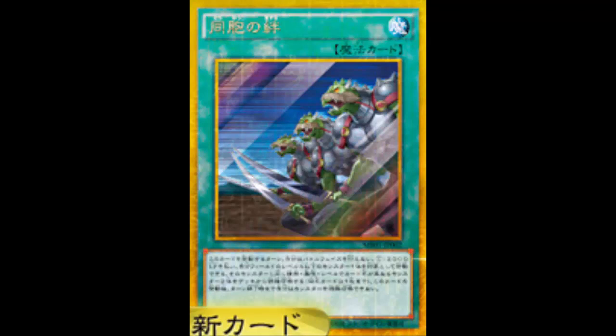Then I saw this card and realized Dark Grepher and Armageddon Knight are the same type, attribute, and level. So I throw in another warrior dark level four, and if I have Ties of the Brethren with Armageddon Knight, I summon it, send Doom Shaman, activate Ties of the Brethren, pay 2,000, summon Dark Grepher and my other level four dark warrior. Dark Grepher's effect pitches Yubel and sends the Tinker, and my graveyard is set up.